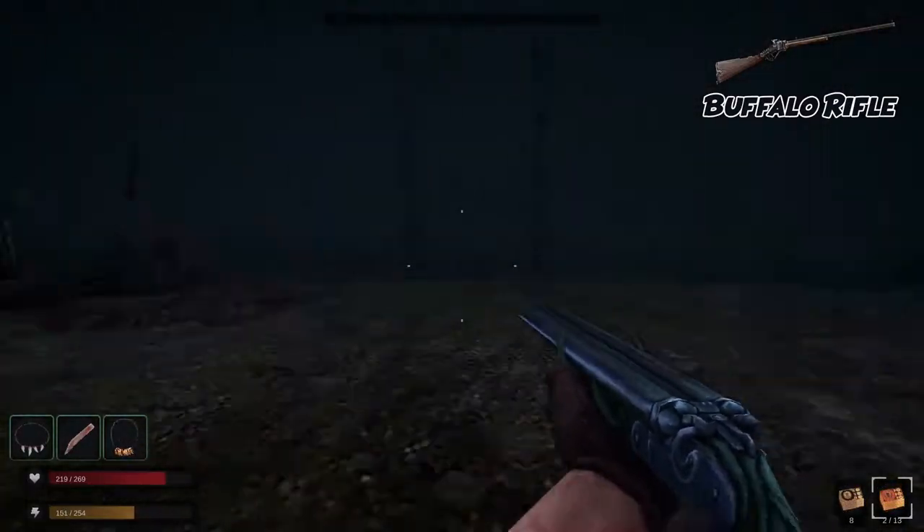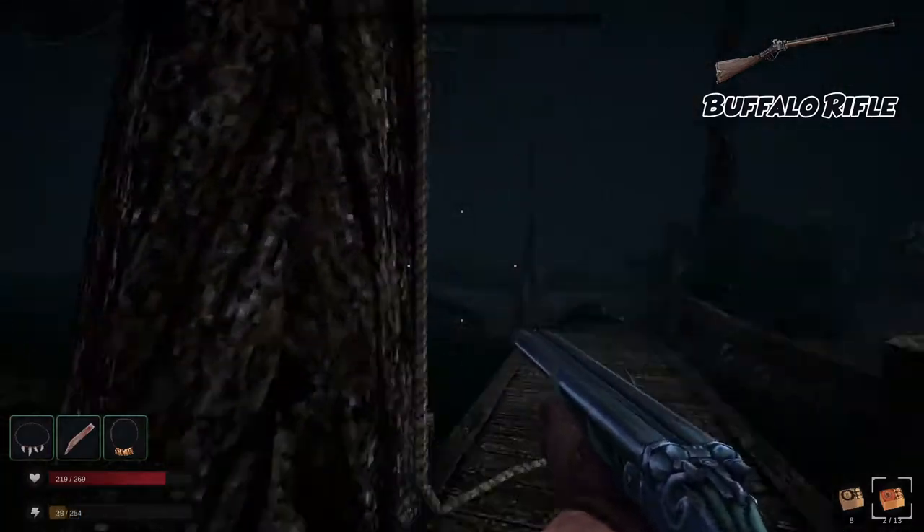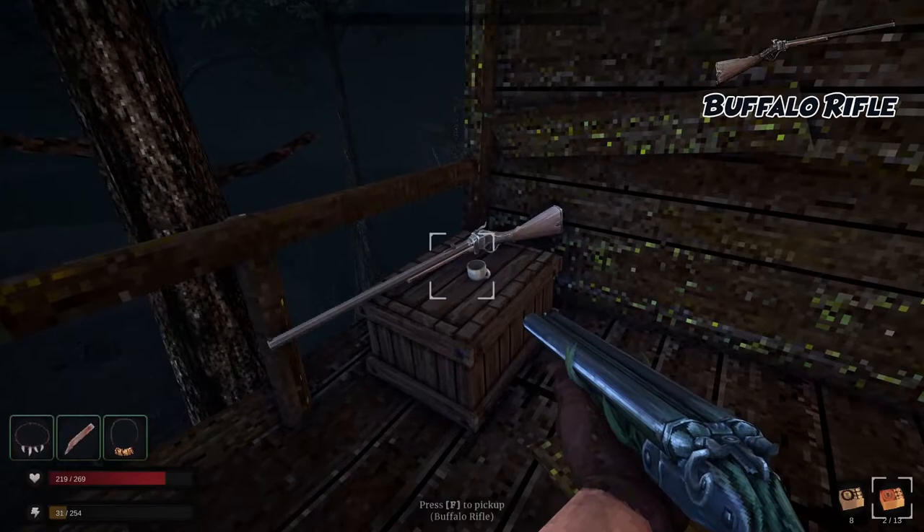If Wraith killing isn't your thing, you can grab the rifle by leaving the South Cave exit instead. Running across the river, deal with the local denizens there, and climb up to this tree fort from the rope. The rifle will be laying on a box nearby.